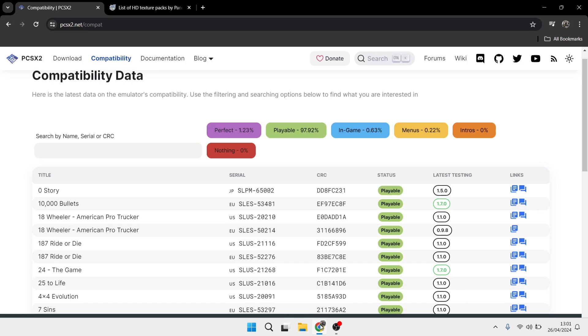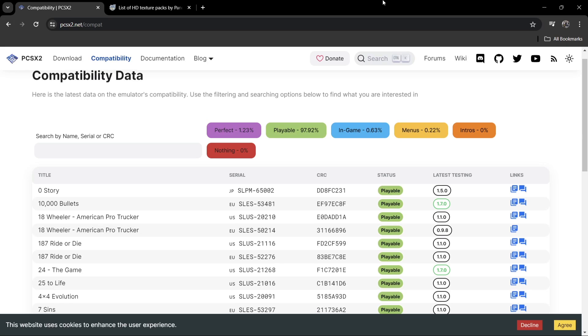The first thing I'll suggest doing is heading over to the PCSX2 website. If we go to the compatibility section we can find which games work great and which don't. We've got 1.23% of the PS2 library listed as perfect, which means those games are going to run a hundred percent brilliantly and be playable, though in some cases there might be a little lag.